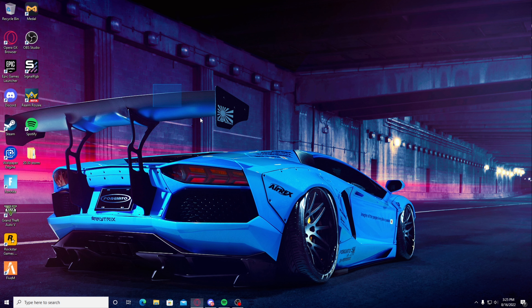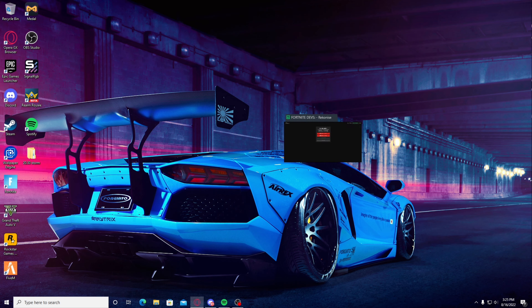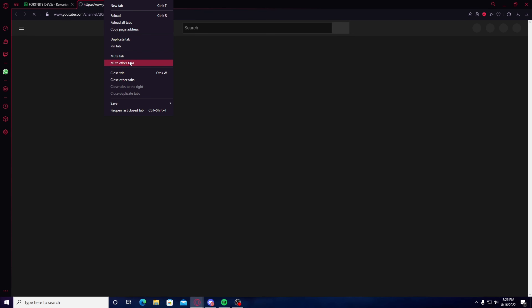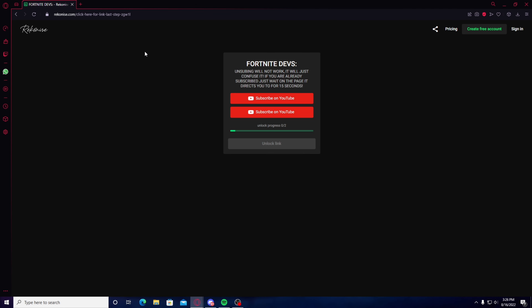Once you have your desktop open, you guys want to go into the link in the description, which is a bit.ly link. This bit.ly link will take you to a page with two buttons. You guys want to subscribe to both these channels — subscribe to myself, and then subscribe to my friend Shadow.